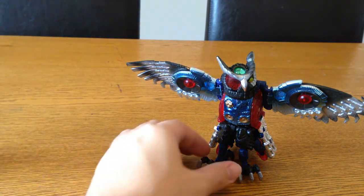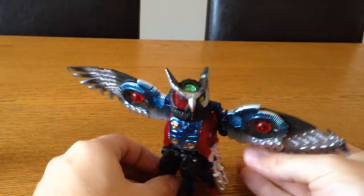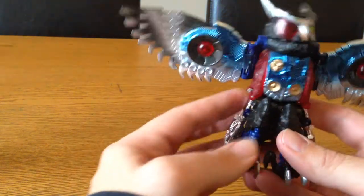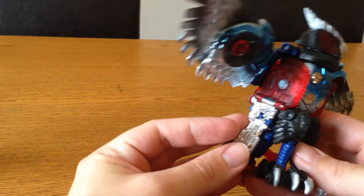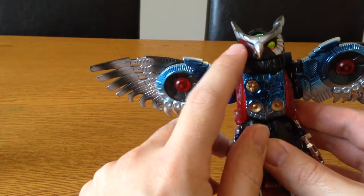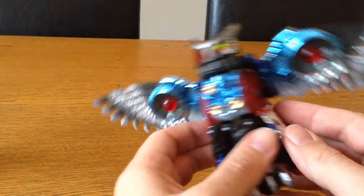Let's have a look at the black one first. Here he is in owl mode — nice bits of red translucent plastic covering the eyes, and you've got nice detail on the sides here.